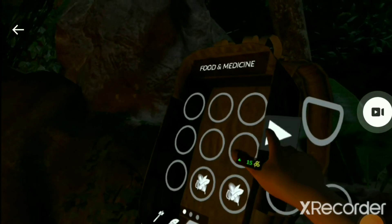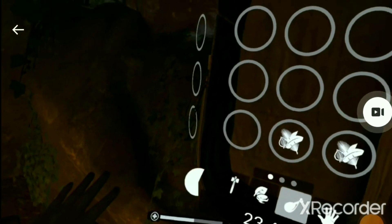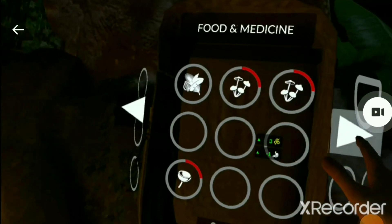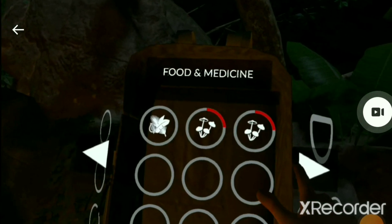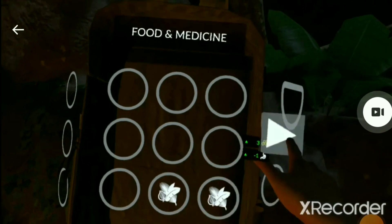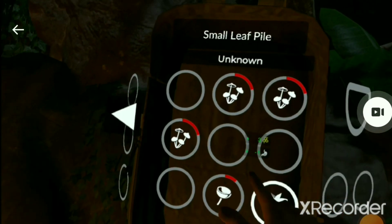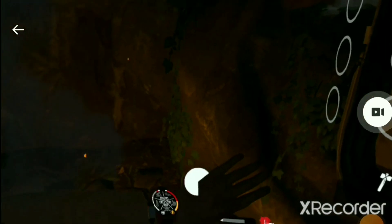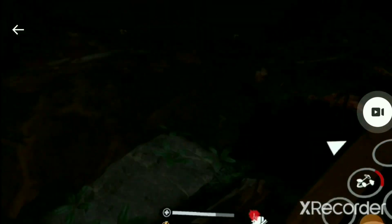Once we make it through this night, we will go check out the bigger areas. I need to build a bed or I'll actually lose my sanity. I'm just eating all the food I've got. Look at that — our health is almost all the way up. We're doing really good right now. We just need to build a bed and I think I have enough stuff to finally do that.